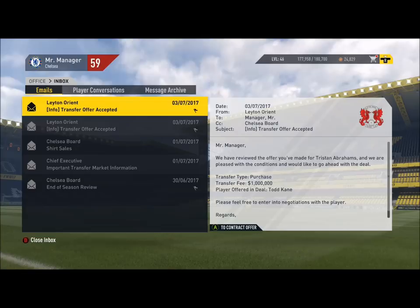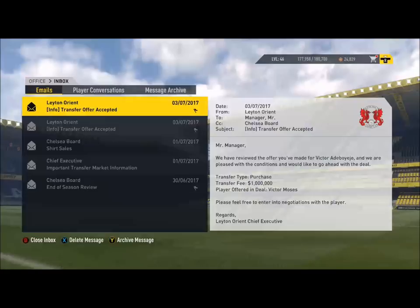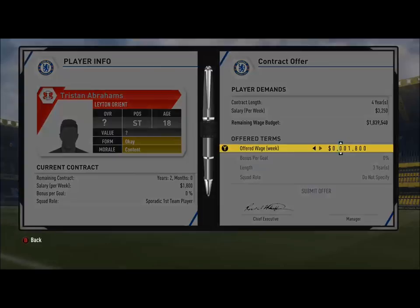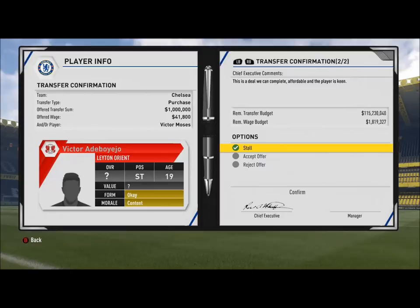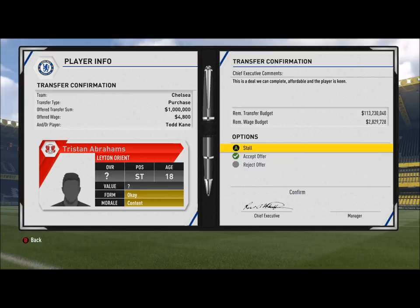We're going through a lot of these — accepted and accepted. Now do the contract offer, give him like 4,000 a week for four years, squad rotation. Now we're going to simulate until they accept. Accepted! Look at the new wage budget — it goes up to 1.9 instead of 1.8 million. Accept him. Look at that — now before it said 1.9 but it went up to 2.7. Accept them again — it went up to 2.8, and that's only with two players.